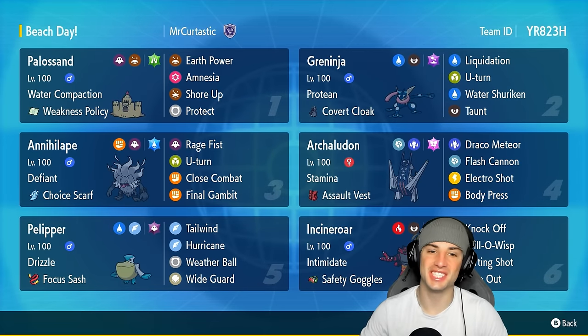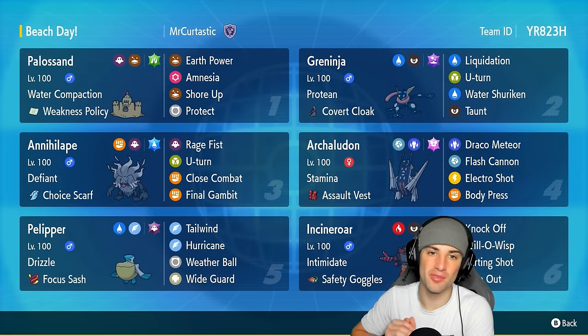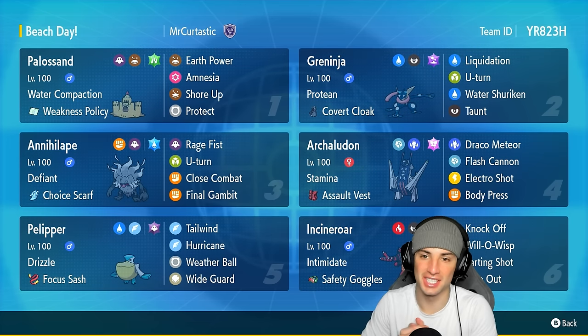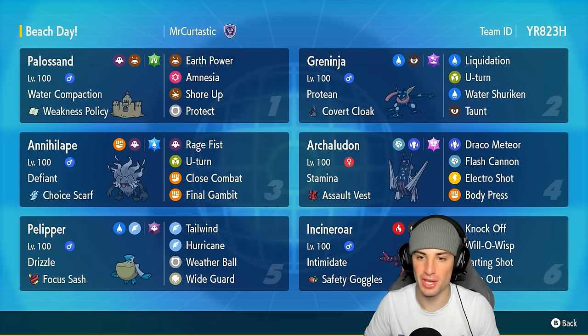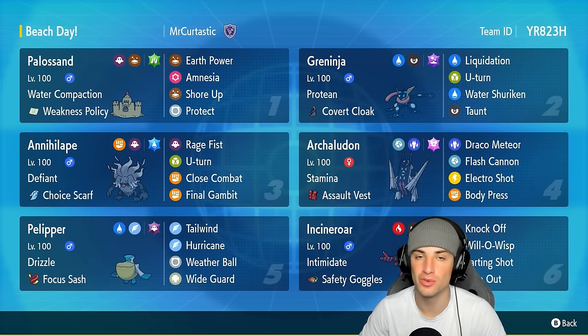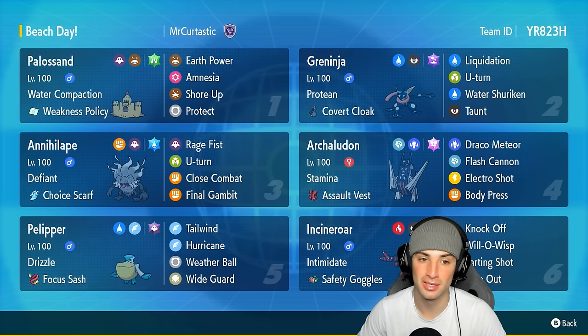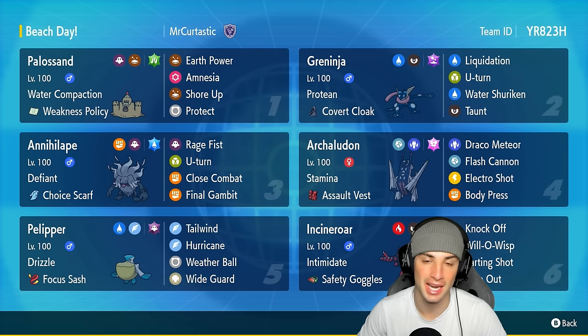What's going on YouTube, Jeans here, welcome back to the channel. In today's video we are bringing you a Greninja and Water Compaction Polisand team for Regulation H. When it comes to this combo, it is crazy strong — every time Polisand gets hit by a water move, its defense goes up sharply. Furthermore, we have the Weakness Policy on Polisand, giving it a plus two attack boost when hit by a water move because it's super effective.